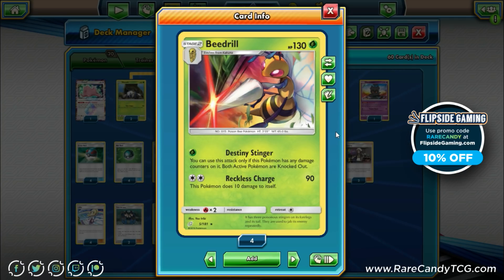We've seen attacks like this in the past — there's an Absol still in format with a similar attack, but it knocks out on the end of your opponent's next turn. There's been another Beedrill with a similar attack on the following turn. Usually these attacks are kind of bad, but the fact that this one knocks out in the same turn is pretty important and powerful. Especially once you look at the new Tag Team Pokemon — if you can use this attack to knock out a Beedrill and get three prizes for a single attachment, that's pretty powerful.